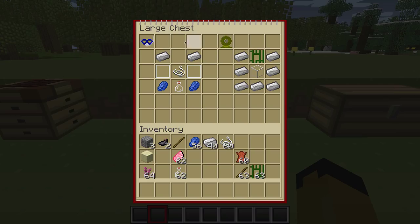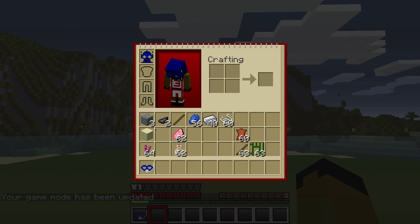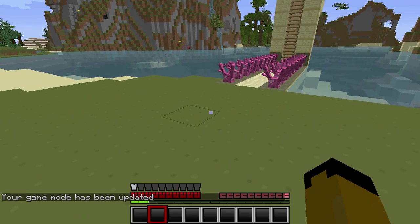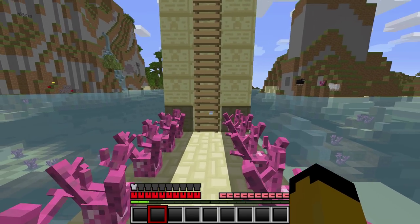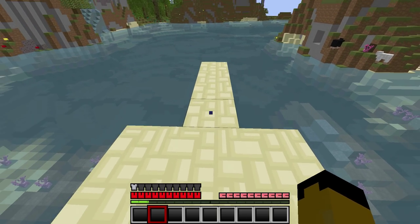First off we have the snorkel. What the snorkel does is increase your underwater time by 1.5 seconds per each bubble, so that's about seven more seconds total. As you can see on the bottom left it gives you one armor point, which is pretty cool.